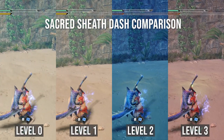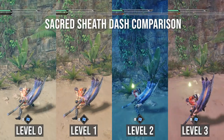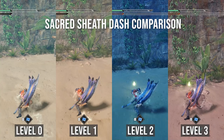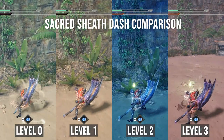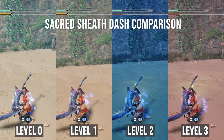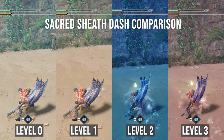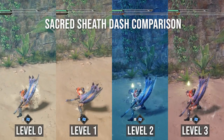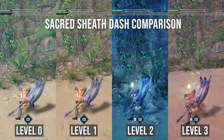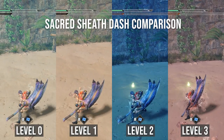Now looking at the Sacred Sheath dash comparison, the distance traveled when doing a forward or sidewards dash as opposed to the backwards dash is going to be about half, so it's a lot more subtle when comparing the dashes with the different levels of Evade Extender. However, you can tell that the first level of Evade Extender makes the biggest difference. That said, as the various levels change the distance traveled with each dash, you could actually benefit from a 2nd or 3rd level depending on the type of monster you're fighting.